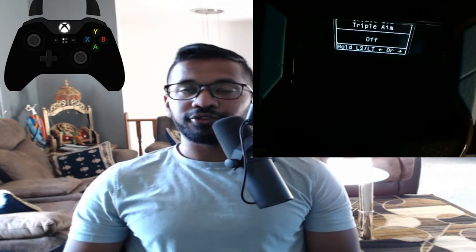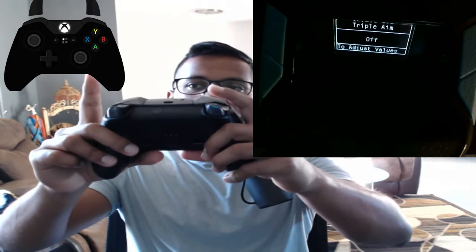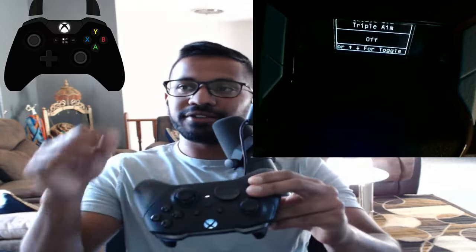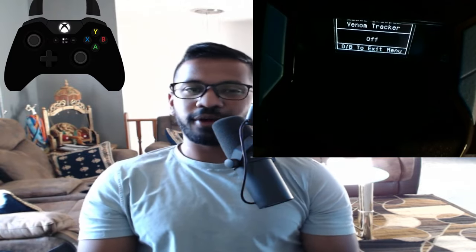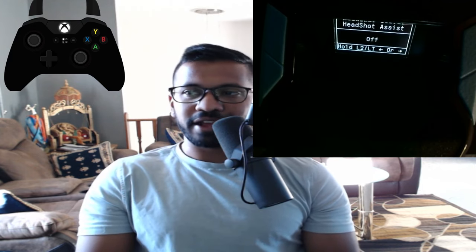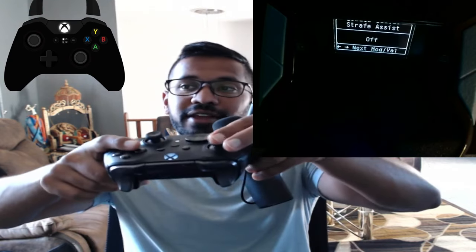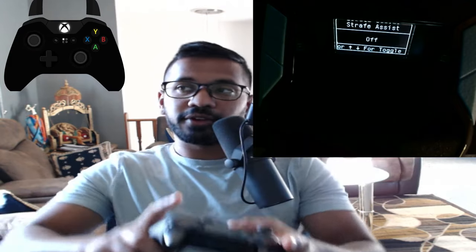Next option is triple aim. What triple aim is, is aim assist whenever you hold your aim button, whenever you hold your fire button, and whenever you're not holding any buttons — it's always active because of hip aim assist. Then you've got Venom Tracker — you can use it if you want, but I'm not a big fan of it. Steady aim, same thing. Headshot aim assist, same thing — a bit gimmicky. Strafe aim assist is quite helpful; it works aim assist off your left stick instead of just your right stick.